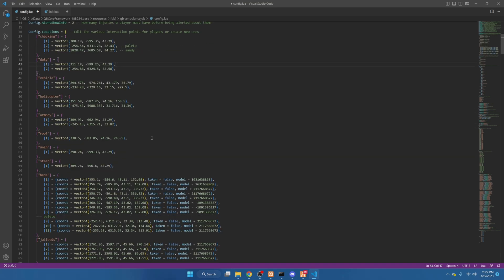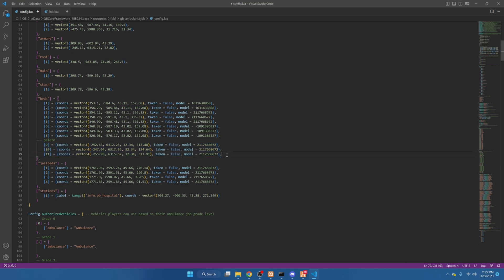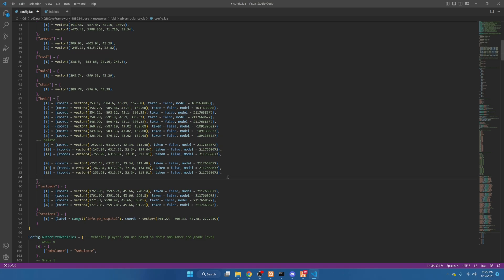Next, scroll down to the bed section. Depending on how many beds your MLO has, that's how many more spots we're going to make. Mine has six, so I'm going to copy this and paste it twice. You can label each spot if you want, then fix the numbers so they all line up.